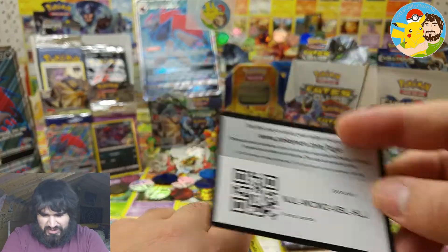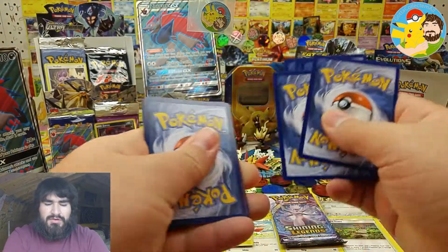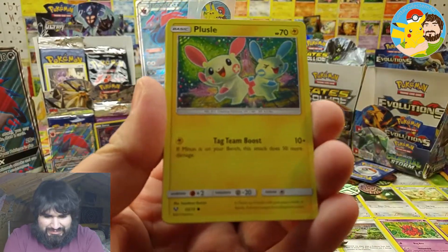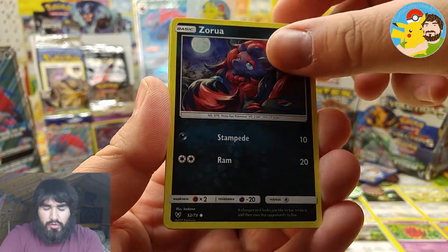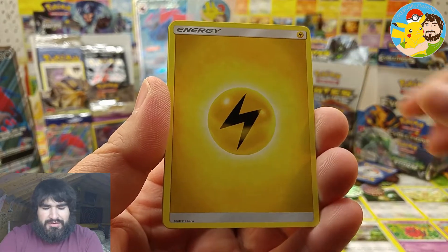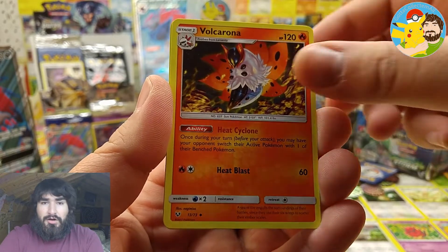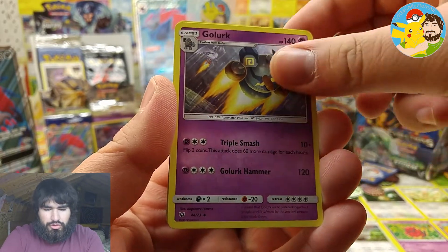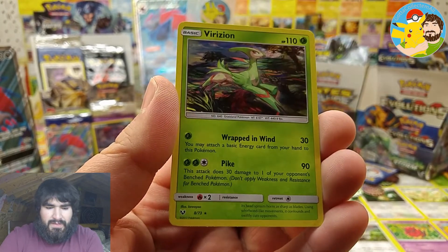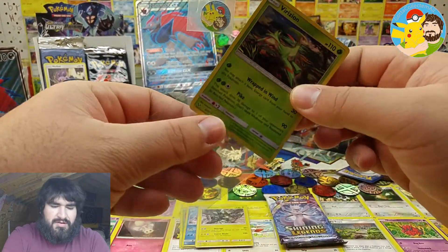Super stoked to get that shiny Genesect — I needed that card. Now I have all the shinies for this set! Let's see what else is in this collection box. We've got Plusle, Zoroark, Ivysaur, Torchic, Meganium, Lily, Volcarona, Spiritomb reverse, and the rare is Virizion holographic. We're at five points now.